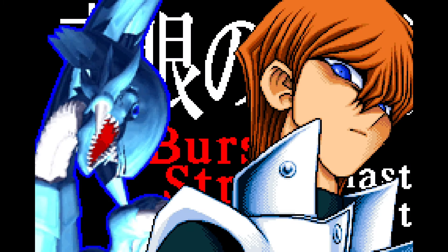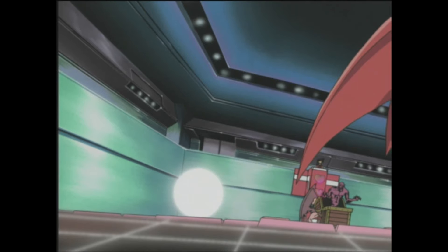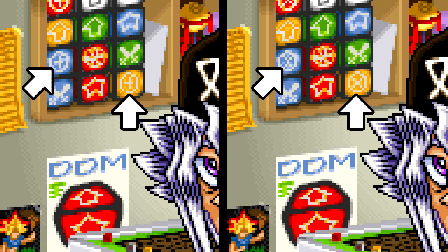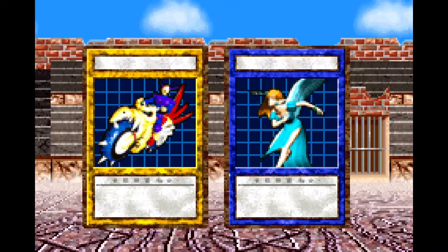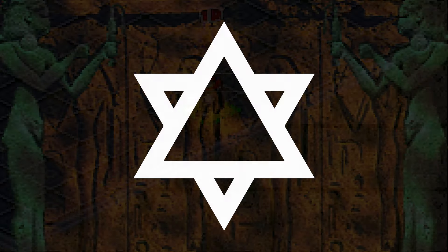When it came to censoring Yu-Gi-Oh! Dungeon Dice Monsters, they went with a completely different strategy. The original defense crest was a shield that had a cross in the middle, which they had to completely change as it appeared in many places: the name entry screen, the background of the dice pool editor, every single dice that had a guard crest on it, and most prominently in the background of Grandpa's Dice Shop. However, when it came to the six-pointed star used as the magic crest symbol — which appeared in nearly all the same places and even as the main background pattern of the very first tournament and the entire floor for monster battling animations — they decided to handle it a little differently. Instead of changing it to something completely different like the guard crest, someone had the genius idea of simply removing two lines to make it totally not a religious symbol — just a cool triangle pattern.